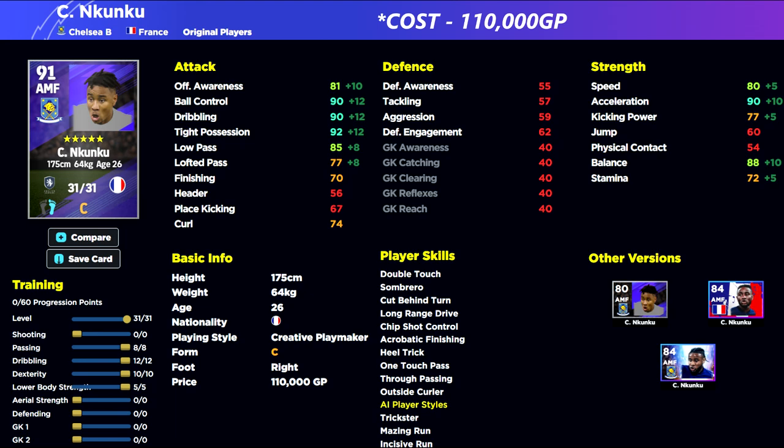His French Pack card was brilliant, and then they also had the special transfer pack and transfer card of him. Even without the boost, that's what you're working with. He's got everything: true passing, one touch pass, double touch, long range drive, chip shot control, acrobatic finishing, and outside curler. You don't really need to add much — maybe flip flap or sole control if you're feeling adventurous. I definitely think he's one to buy if you're looking for an end-game level attacking midfielder.